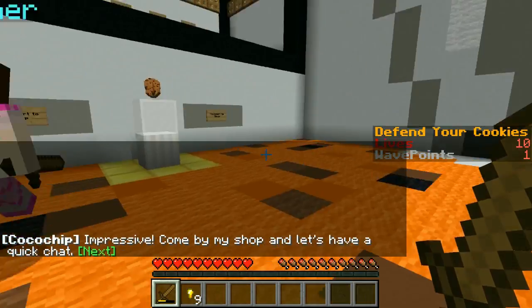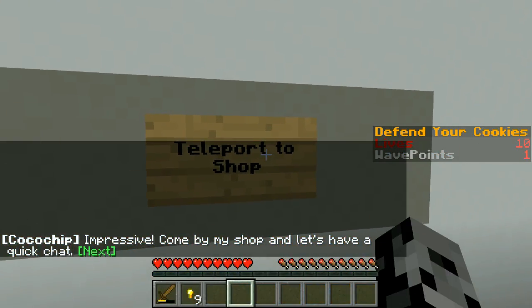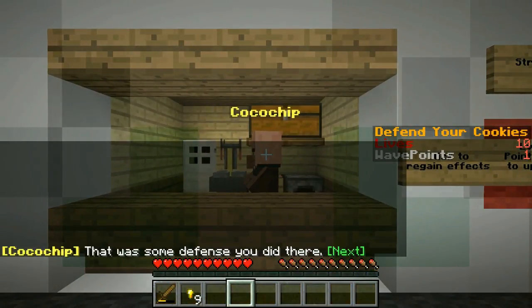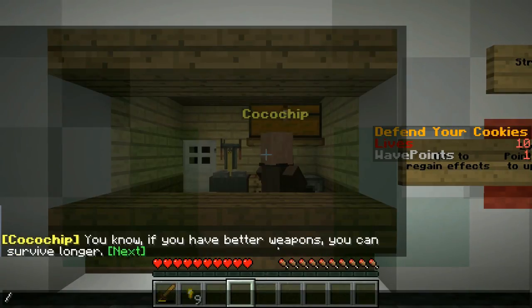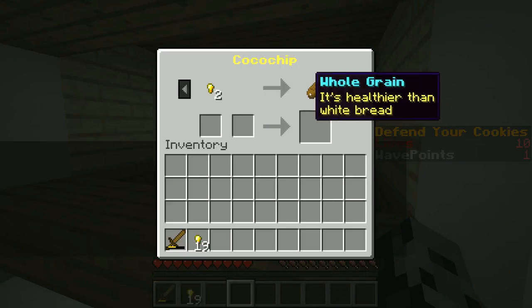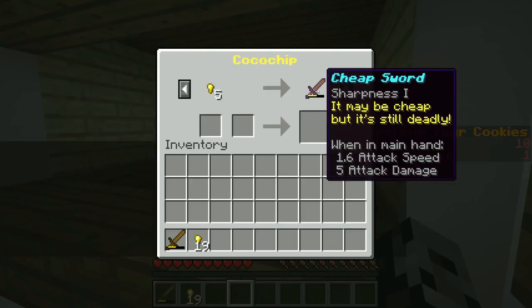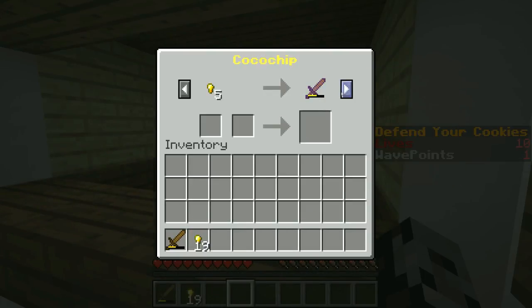Impressive. Come by my shop and let's have a quick chat. Okay, let's go! That was some defense you did there. You know, if you have better weapons you can survive longer. Here are 10 gold nuggets so you can buy something. Thank you, Coco Chip! So if we talk to Coco Chip, they sell whole grain bread — it's healthier than white bread. They sell the cheap sword which is a little bit better than what we have right now because it's sharpness one. They have arrows, a bow, healing potion, and old shoes.